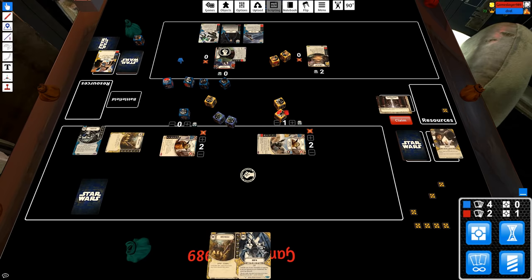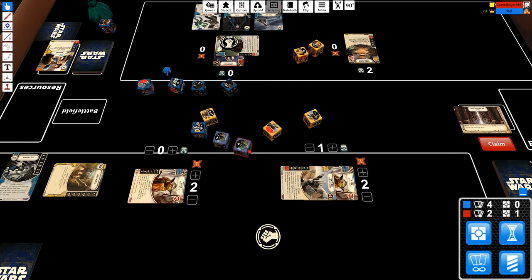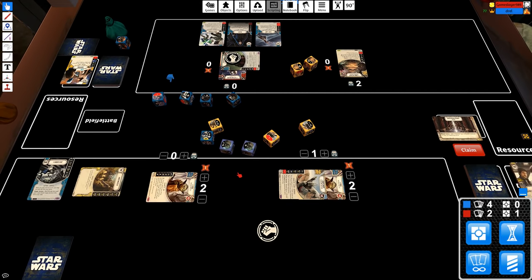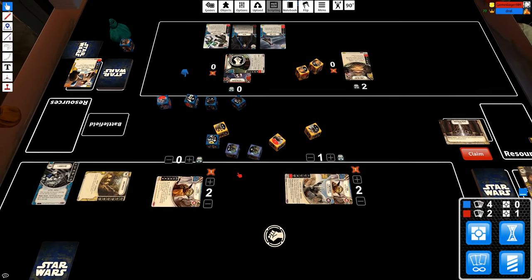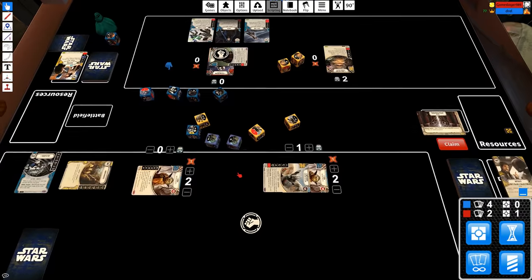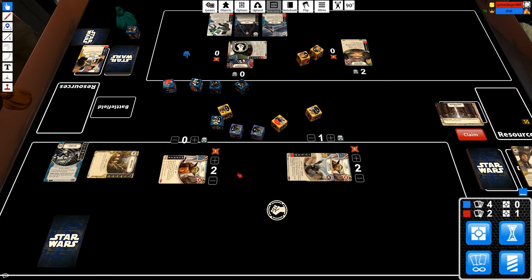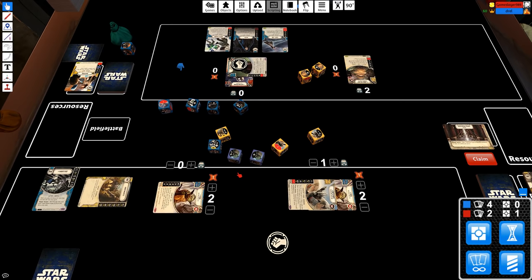Let's discard to reroll and get rid of all these bad sides, but I'll keep the one melee. The one indirect, the four indirect I can resolve. The special I can flip to the three melee. I can do seven melee, four indirect — that seems a pretty good start. You just can't beat Vader's Fist in terms of resources.